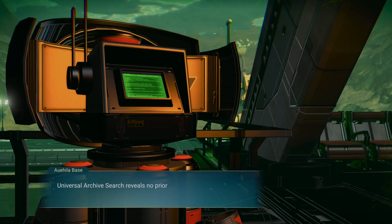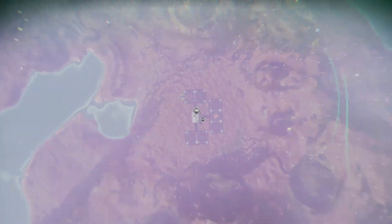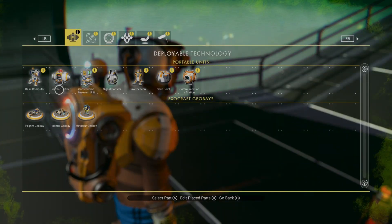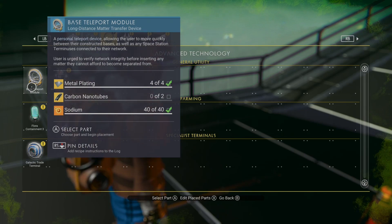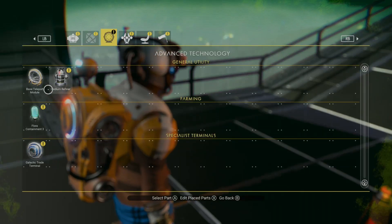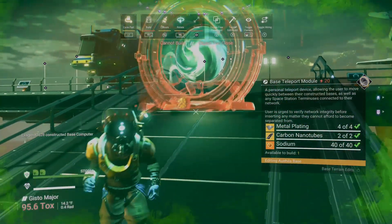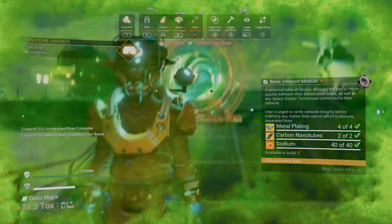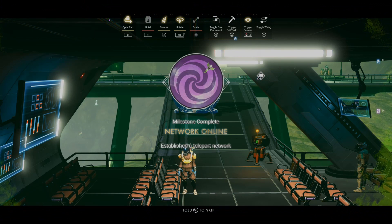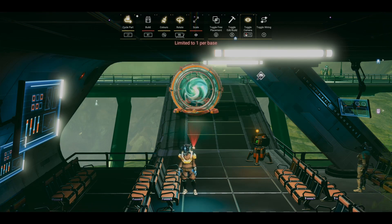Searching archives reveals no prior claims to the site — claim site! Yes! Let's lock it in. Now this area is ours. I'm so excited — it was so hard to find a base in the beginning, and the fact that I was able to put one down at a trade post is double awesome. I'm gonna put a teleporter down here too so I can go to the base near our spaceship. Milestone complete: Network Online — establish the teleport network!